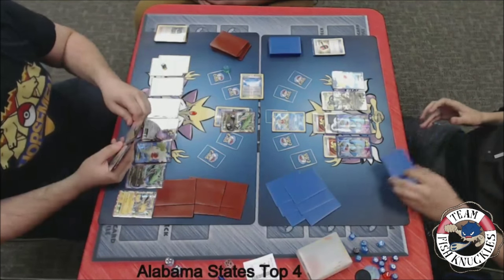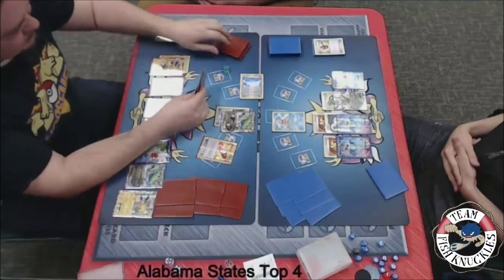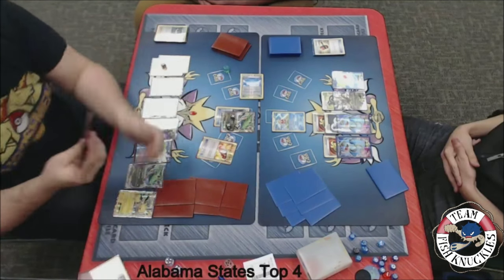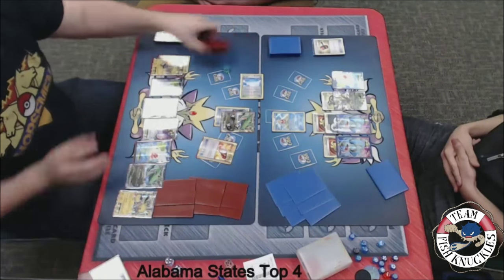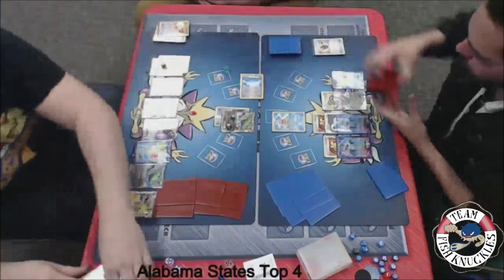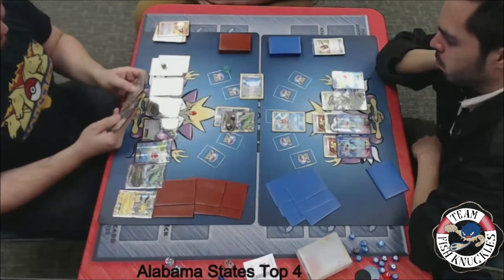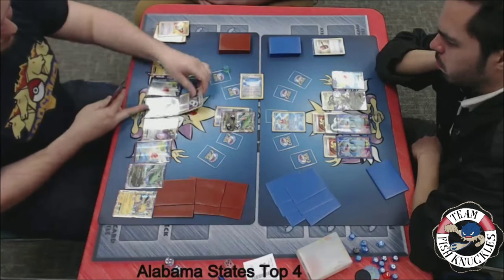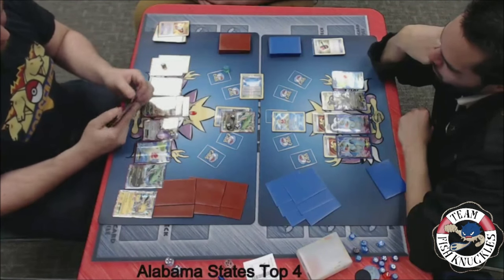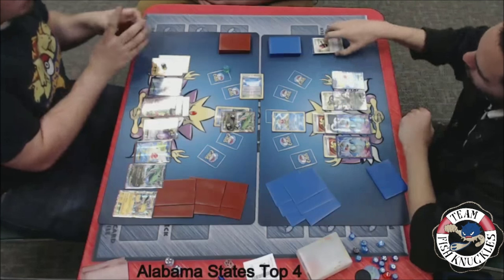We'll see a Trainer's Mail — look at the top 4 cards of his deck. Looks like a Spirit Link will come down. Blake has 2 Rayquazas on the bench, 2 Shaymins, 2 Jolteons, and an Aegislash. A Spirit Link and a Mega Rayquaza go to the bench. We see a Mega Turbo putting a Lightning Energy to the benched Mega Rayquaza. We see a Shaymin setting up. I wonder why he attached to the active — I guess he wants to try to get a knockout the following turn. Another Mega Turbo coming down.